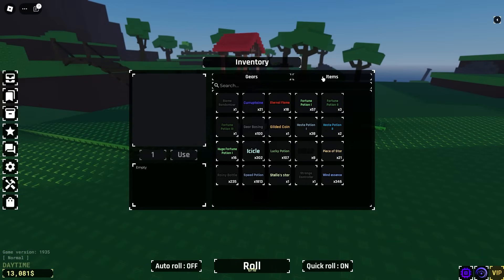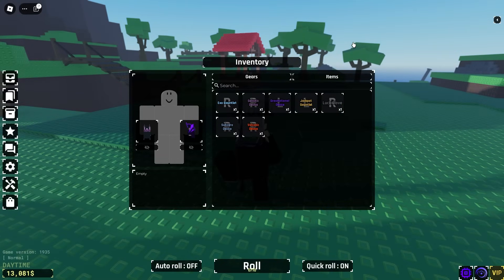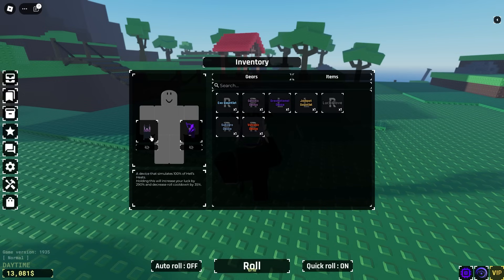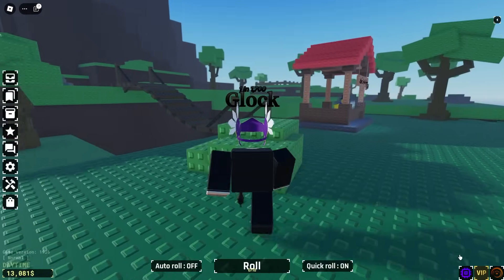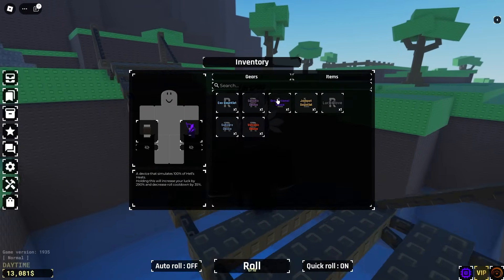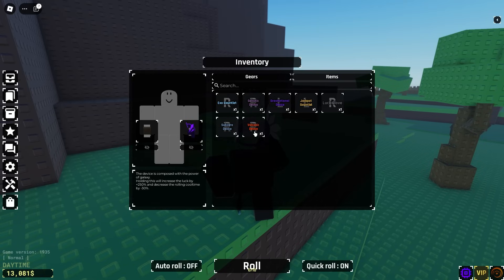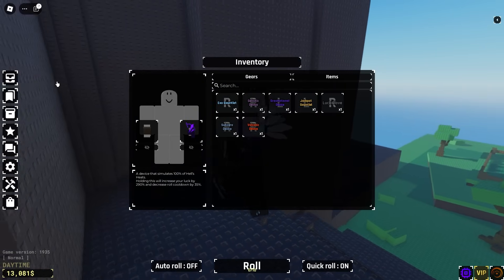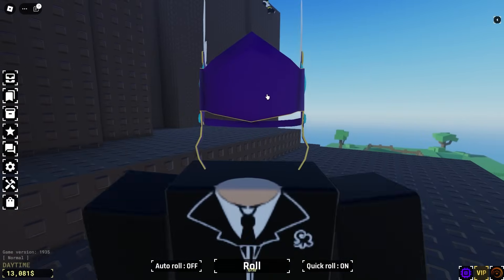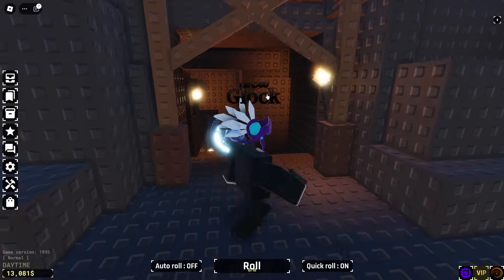Alright guys, here we are inside of Souls RNG. Last time I thought I did everything correct, but I accidentally equipped the wrong gauntlet. I had on the gauntlet which gives 250% luck and 30% roll cool time, instead of the one which gives 290% luck and 35% roll cool time. So I messed up a bit, but we are fixing that for today's video.